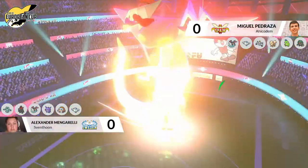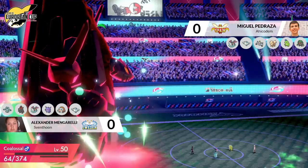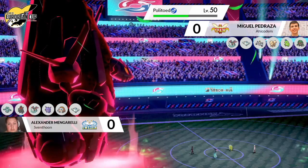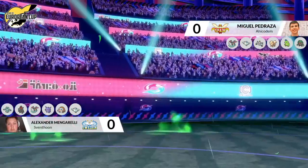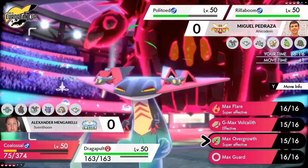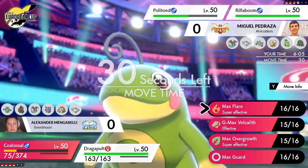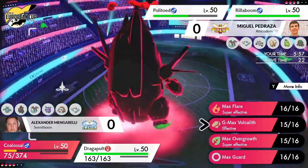Alexander's Dragapult is going to be moving first and able to take out that Dragapult with Dragon Darts — the Dragapults are the same speed, and a very crucial speed tie win for Alexander's Dragapult. A real risky play there for Alexander — maybe saying, I'll knock out the Polytoed, make sure that goes down. If I win the speed tie, great. If Miguel wins the speed tie, maybe I lose my Coalossal, maybe I lose my Dragapult, but I've still managed to knock out the Polytoed and get some really good damage on the field.